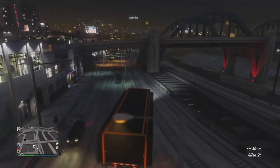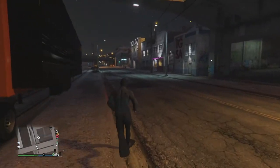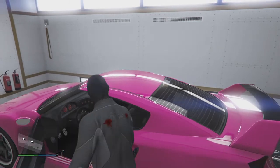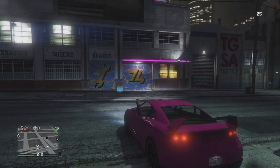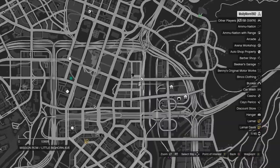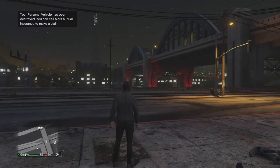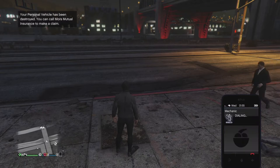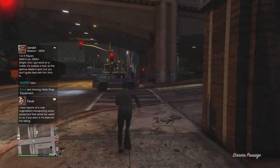Once you have done the scuba suit glitch, call out your MOC with your free Elegy stored inside of it and park it somewhere near your custom auto shop — mine is parked just here on the side. Then go into the back of your MOC, take out your free Elegy and bring it out onto the street. Once you're out on the street, equip a grenade and throw it at the auto shop garage door, then drive up to it very quickly. Open up the map and zoom into it quickly, and as you're zooming in you will explode from the grenade and should spawn somewhere near your auto shop. From here, call the vehicle you want to duplicate — in my case it's the Issy — and wait for it to spawn.